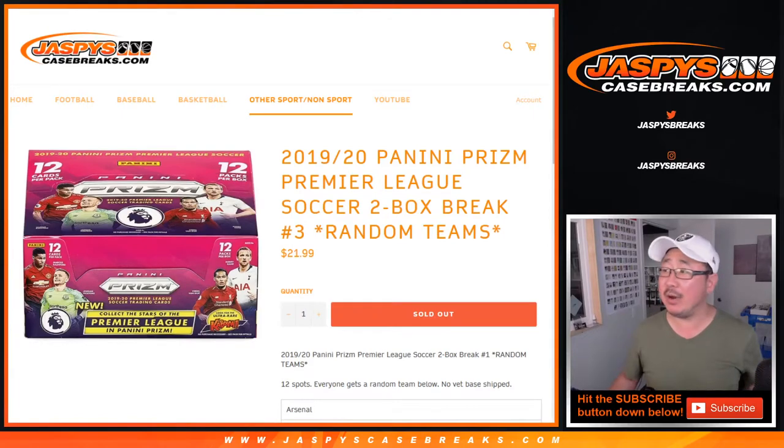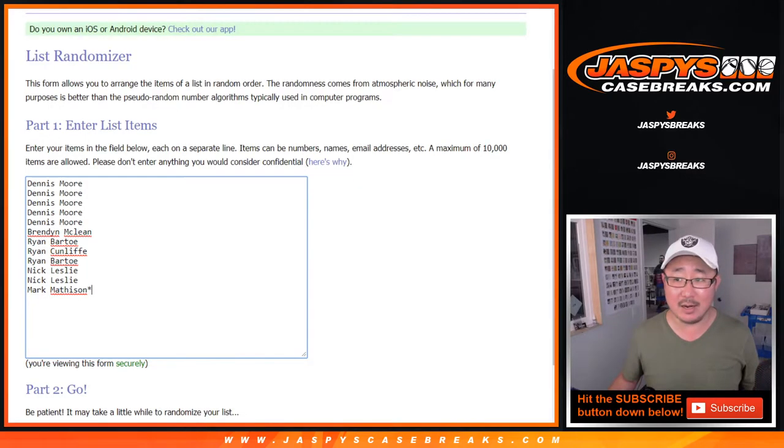Hi everyone, Joe for jazpyscasebreaks.com with 2019-20 Panini Prism Premier League Soccer. Two box, random team break number three from jazpyscasebreaks.com.